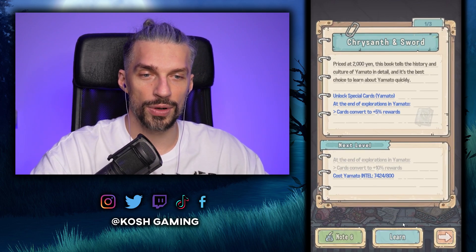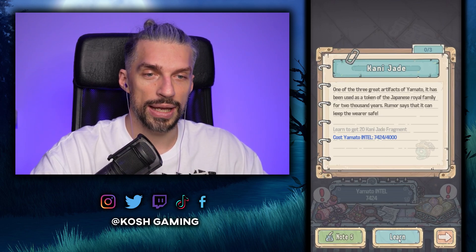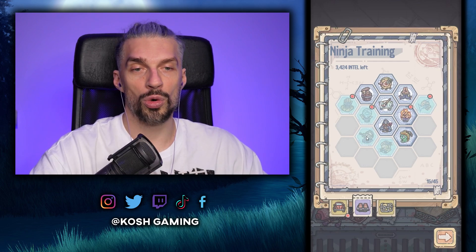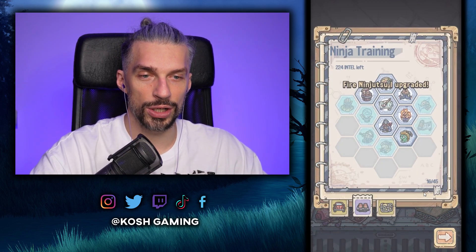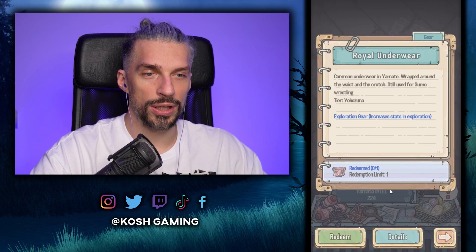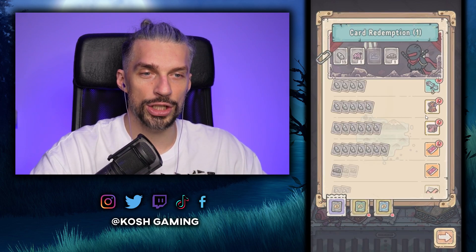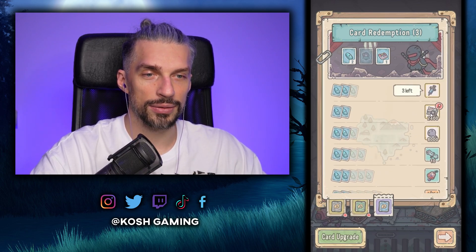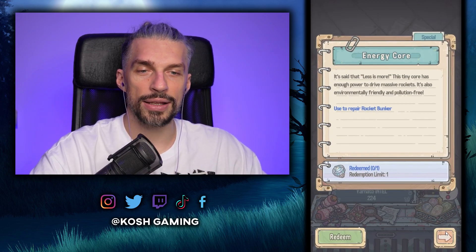Since we failed, we can spend our resources — cards converting to 10 extra rewards would be good, but I actually want Kani jade fragments. We need 20 more fragments. We got a new relic for training speed, though we're training fire all in right now. With remaining resources we can get some exploration gear and some intel.